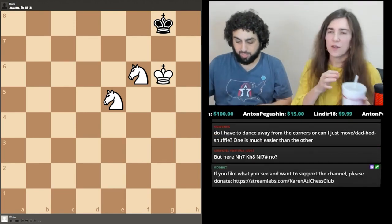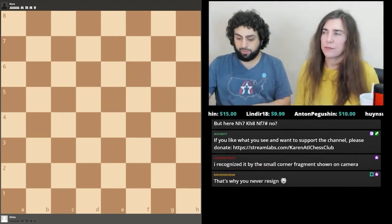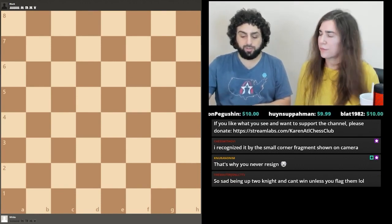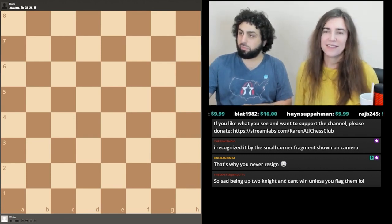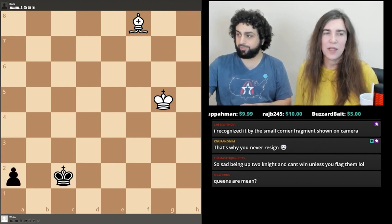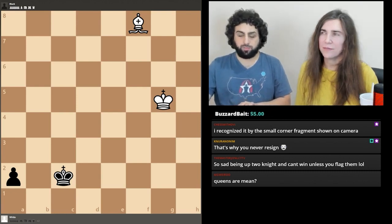Now let's look at minor piece versus queen. Inexperienced players occasionally think that a lone minor piece like a bishop or knight might be able to put up some resistance against the queen, but that's not true. We'll explore both possibilities — bishop against queen and knight against queen — and demonstrate beyond a shadow of a doubt that the minor piece is completely outgunned. A lot of times the game just ends because it's insufficient mating material anyway.